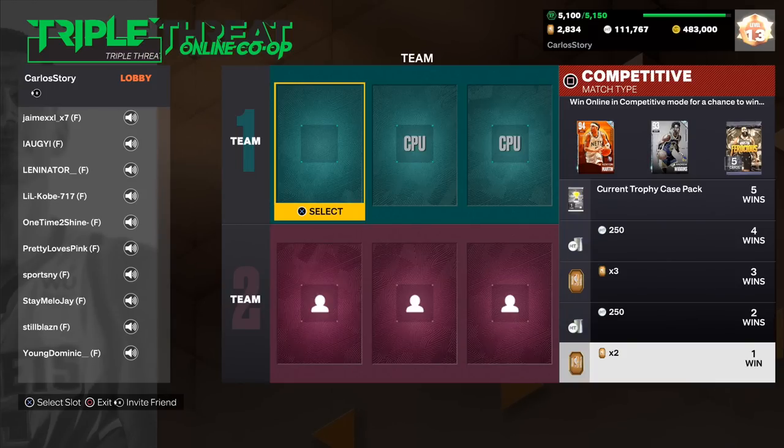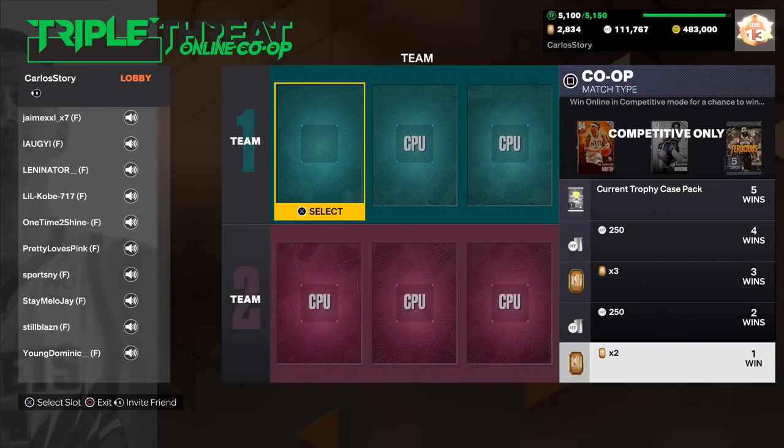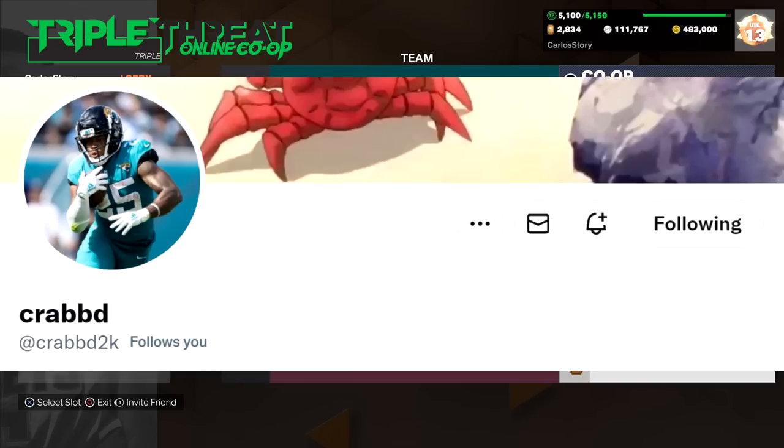In the competitive mode you can also go after the takeover cards that 2K adds — for example, Martin, Wiggins, and the Ferocious Pack. However, in the offline mode you cannot get those, so keep that in mind. I want to give a big shout out to the Twitter user Crabbed, who tweeted out all these pictures that I'm going to show you.